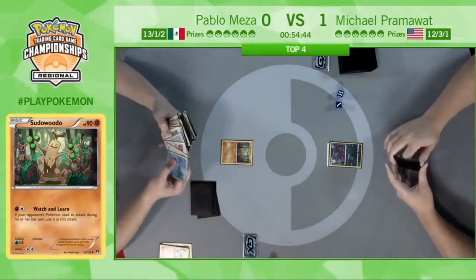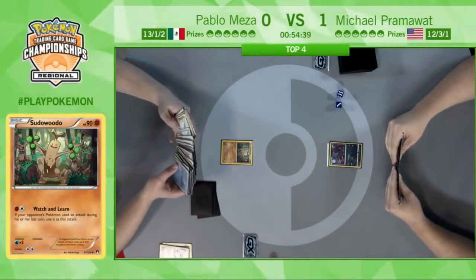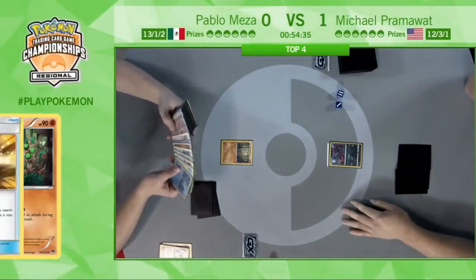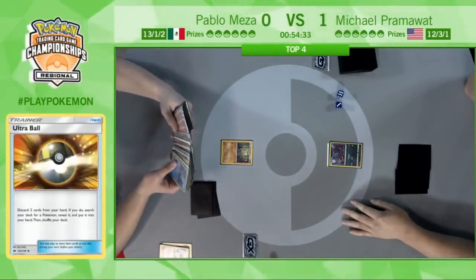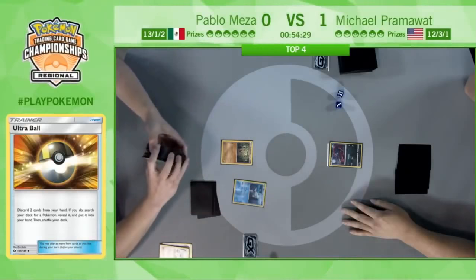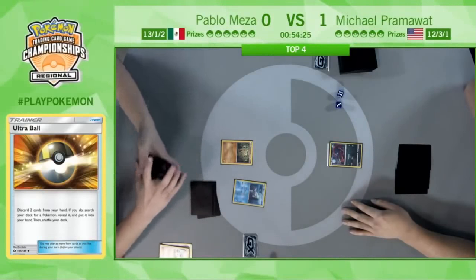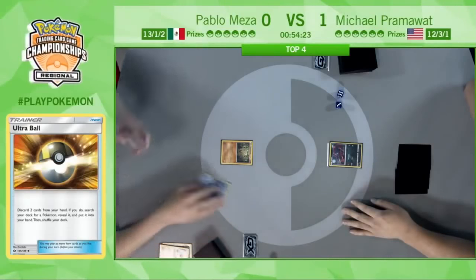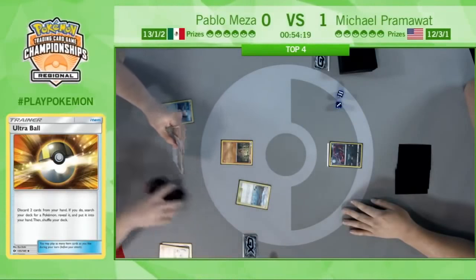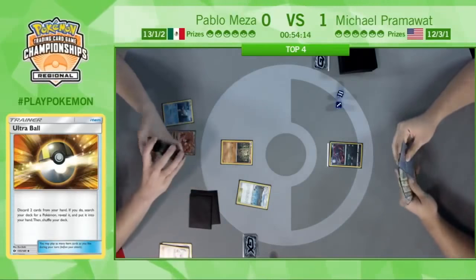Looking at Pablo's hand — he did just play an Ultra Ball, eyeing down a Remoraid, but he also has a Brooklet Hill. Of course, Brooklet Hill is really popular as a turn one play. For this Buzzwole/Lycanroc deck, Brooklet Hill is probably the card you want the most. It's just such a great card — all these evolution decks are just relying on getting their basic Pokemon out early, and Brooklet Hill just lets you do that basically for free.